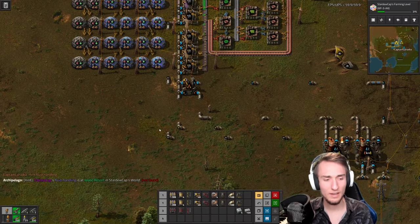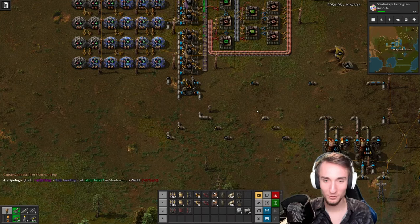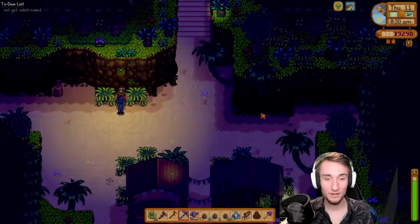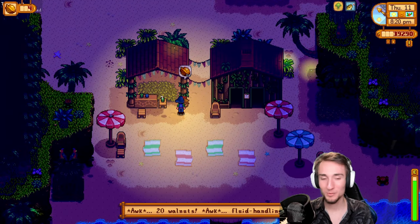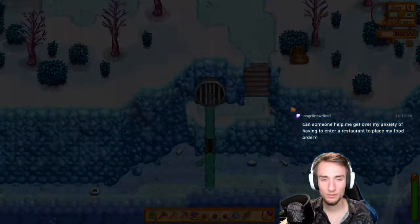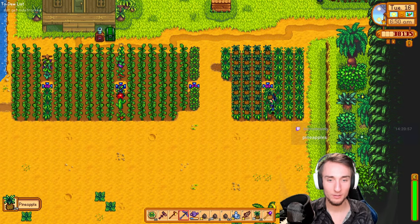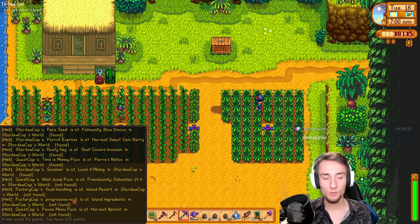Fluid handling is at Island Resort? Hold on — could I have seen this this whole time? Oh boy — love wasting. It's already eight o'clock; we did a lot of planting in Factorio there. Fluid handling — wow. So I need to grind up some golden walnuts — 20 golden walnuts for this. Today I think the pineapples should be finished growing — let's check over there. There will be another harvest in a week, and then that should be all I need for the island ingredients. Island ingredients will unlock progressive wall. Progressive wall is the last thing we need for blue science. Sebastian's the goal right now — Sebastian at 14 hearts gives me the wall jump pack for DLC quest.